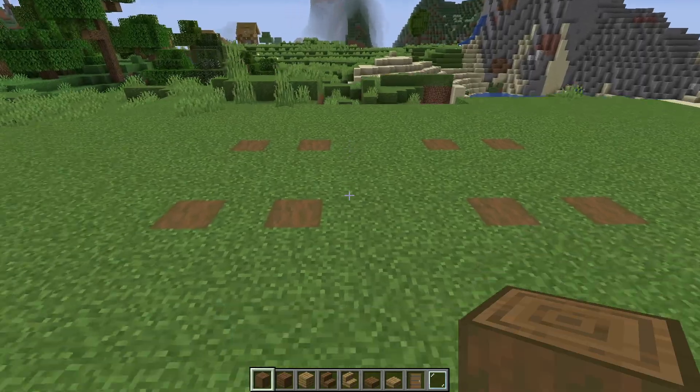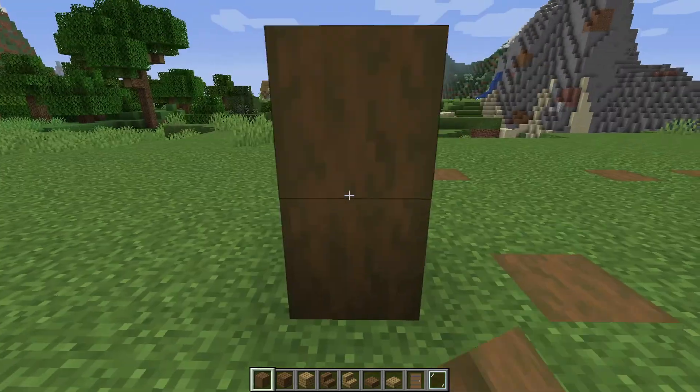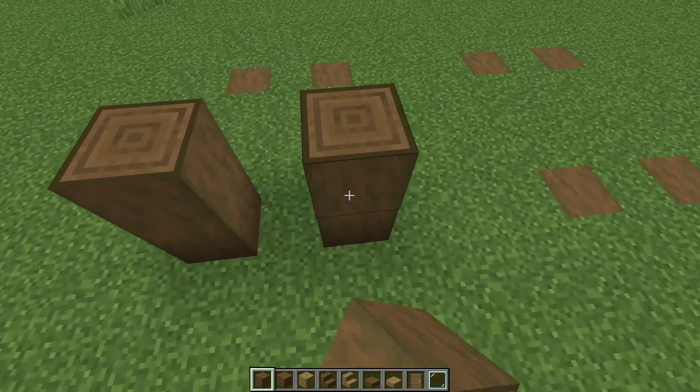So we need strip spruce log, spruce planks, oak planks, spruce stairs, oak stairs, spruce slab, oak slab, spruce door, and glass pane.